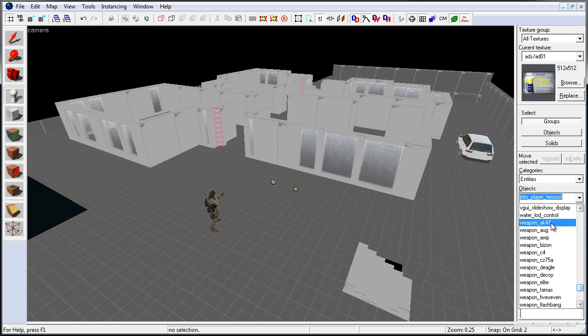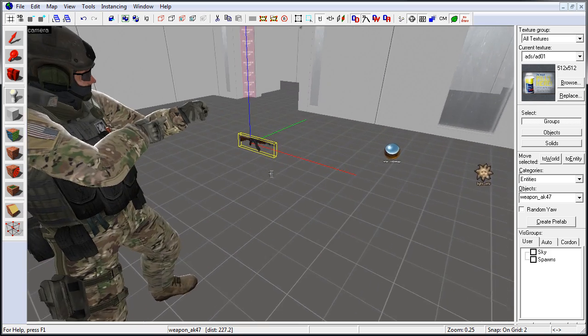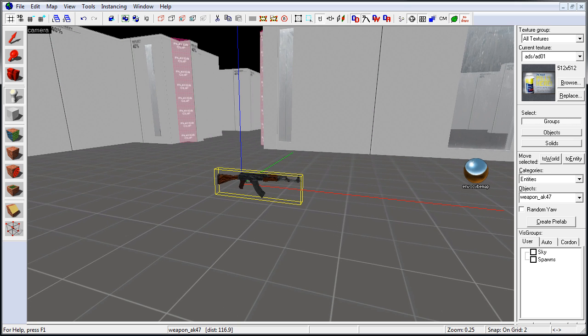Let's start with AK-47. Select it and left click inside the perspective viewport. This will place the weapon entity right on the ground. Now if you leave your weapon as is, when you spawn inside the map the physics of the object will place the weapon on the ground, so you will actually see this weapon move right on spawn.